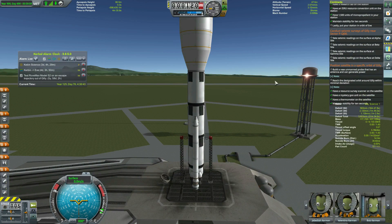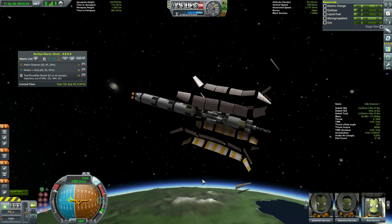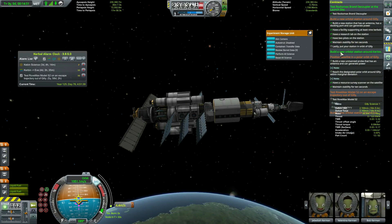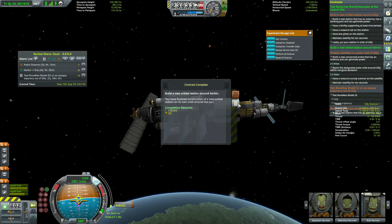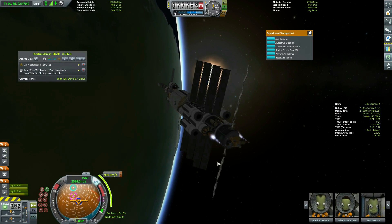First we run a quick test on the launch pad - hey, it's free money, don't judge me. Here's our first look at the ship, designed specifically to meet all of its contracts. When we get into orbit we make our second contract, putting a very temporary station into orbit - not bad for 130,000.